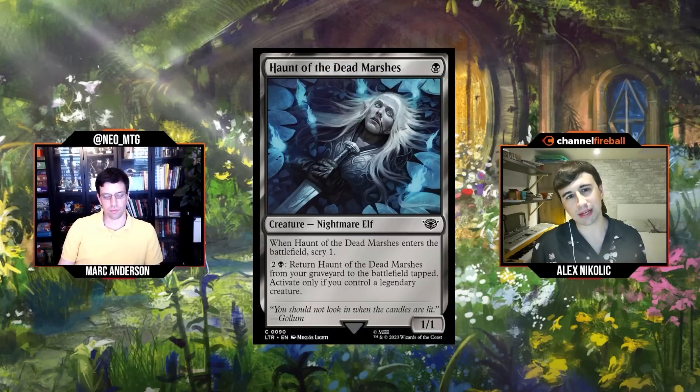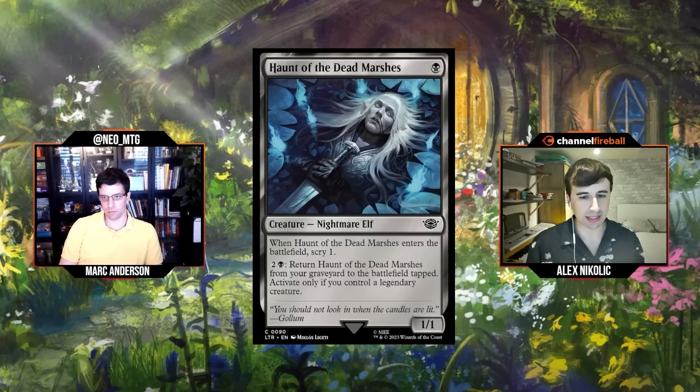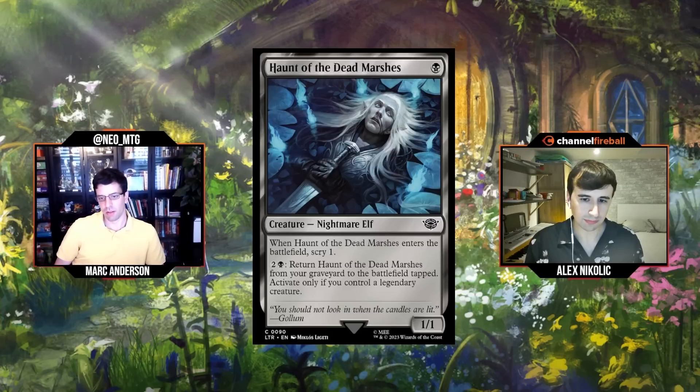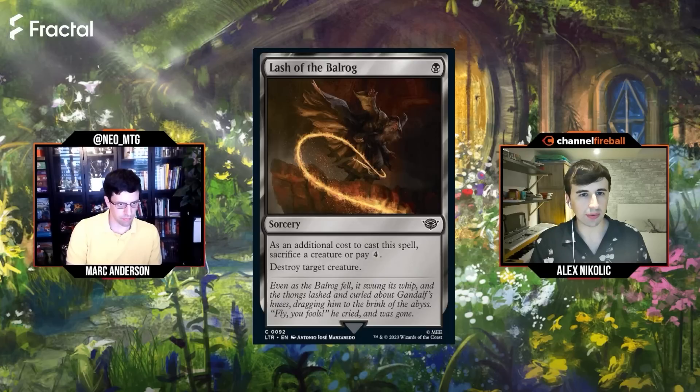Moving back to the commons, now for black. First black common: Haunt of the Dead Marshes, single black mana for a 1/1 Nightmare Elf. When it enters the battlefield, scry one. Activated ability: two and a black, return Haunt of the Dead Marshes from your graveyard to the battlefield tapped, activate only if you control a legendary creature. This seems like an infinite blocker for ring bearers. C minus — I agree, C minus sounds good.